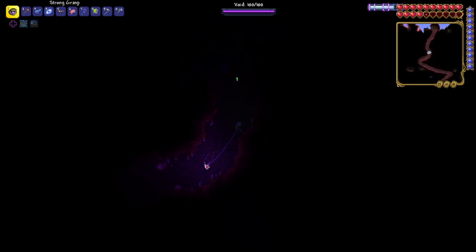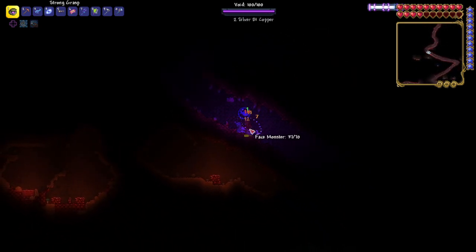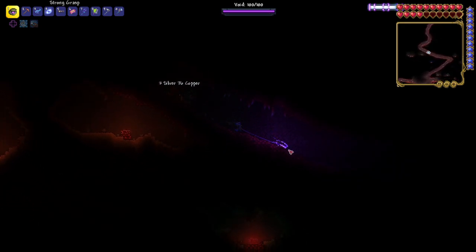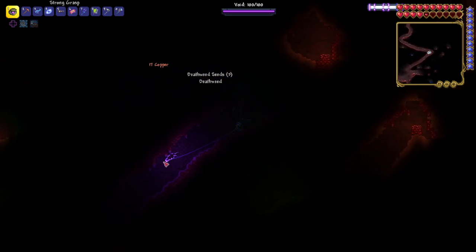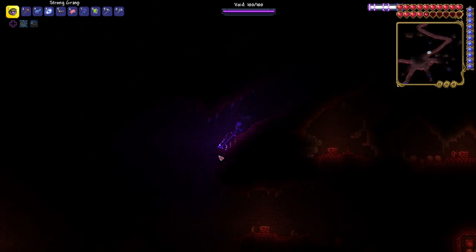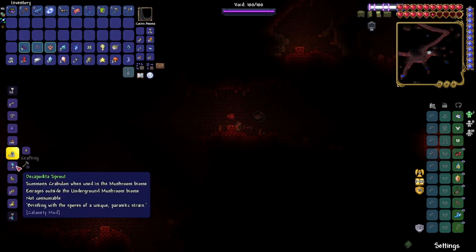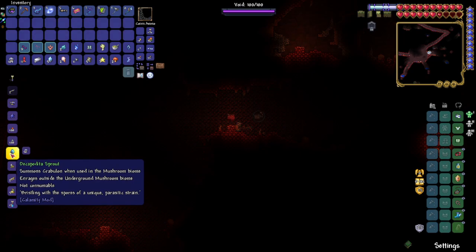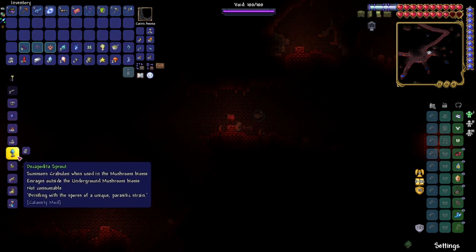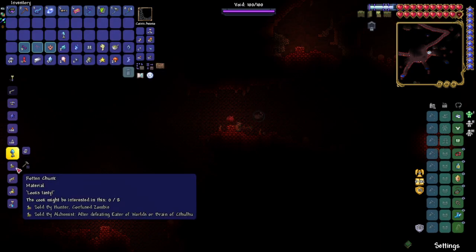We'll use this as our source of light. Almost down into this part here, which I remember having a demon altar — so this is what we need. The... potted sprout thing? Yeah, that.